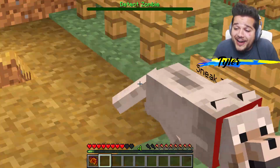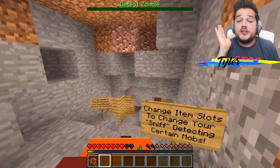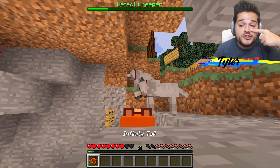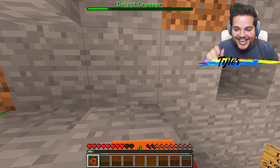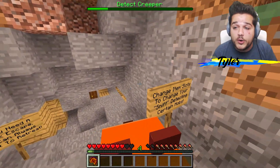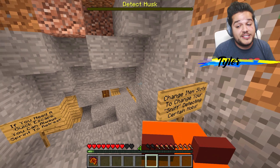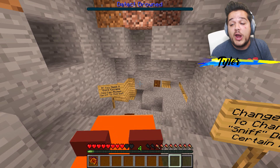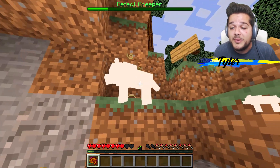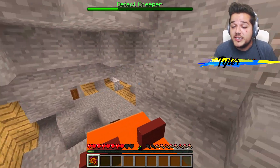Change item slots to sniff - detecting certain mobs. If you didn't notice at the top of our screen, we've got different options that the fox can use to detect nearby mobs. It's got such a good sniffer nose! In the hotbar, slot one detects creepers, two zombies, three skeletons, four spiders, five slimes, six husks, seven strays, eight drowns, and nine are endermen. So as the fox you can detect any nearby creatures.